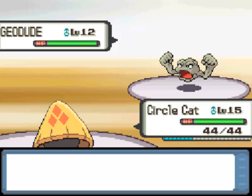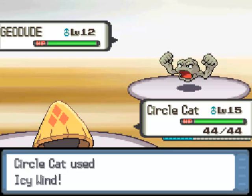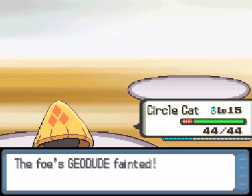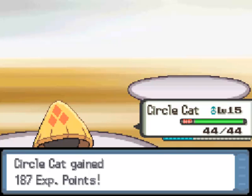I'm not sure that it matters because this is a Rock-type gym, but the Quick Claw just kicked in right there. Hopefully this Icy Wind will take him out. Yes, it will! And that'll get us some pretty good experience. There goes Geodude. Good job, Circle Cat. I got 187 XP — that's not too bad.